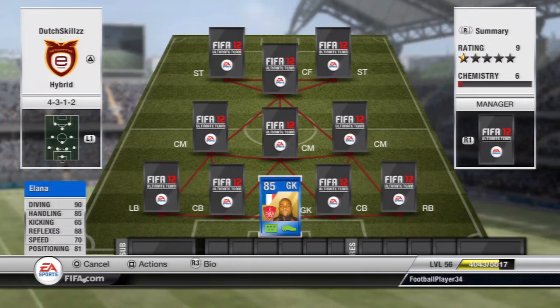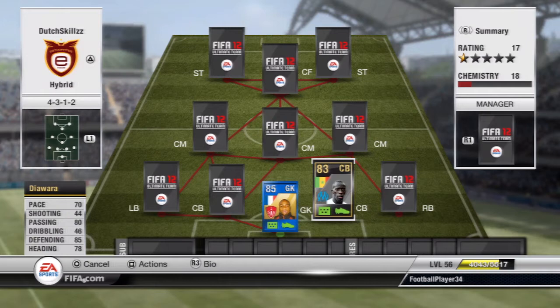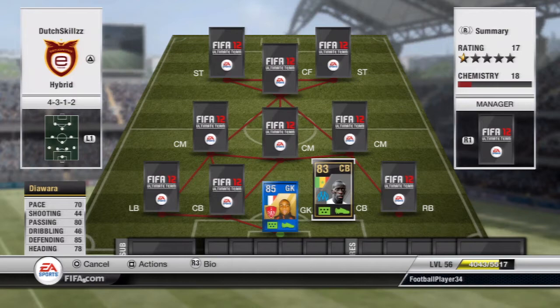Moving on to the first center back, we're going to have the in-form Diawara. He has 70 pace and 80 passing, which is amazing for a center back — he can get the ball to midfield or play a long ball to one of the strikers. He also has 85 defending together with 78 heading. He's 6'2" so he wins a lot of headers and he's pretty strong. A pretty good center back.